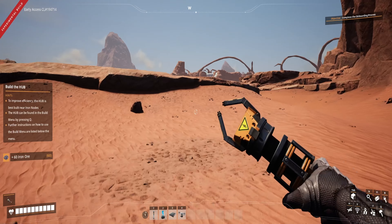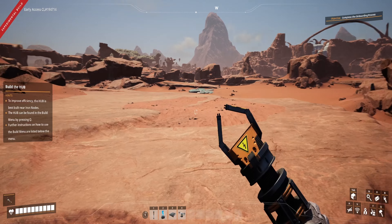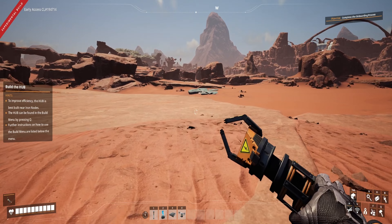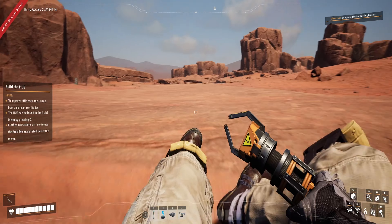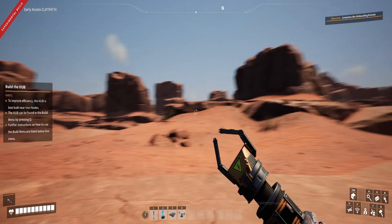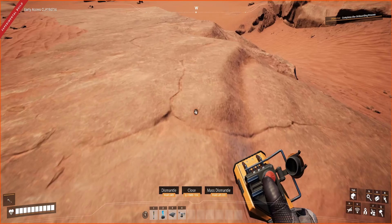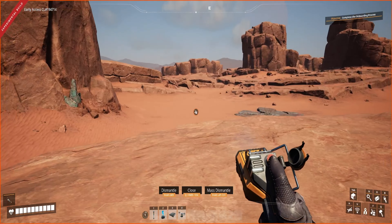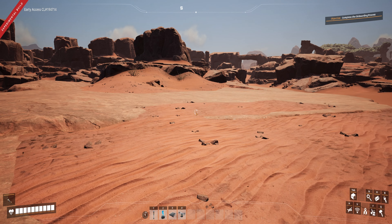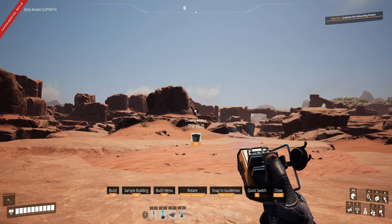Since we have copper here and iron here, I think this plateau looks like a nice place to build our hub — it has a nice central area and it's relatively flat. Let's do it — we're going to press Q and there's our hub. Let me see how I want to place this hub.